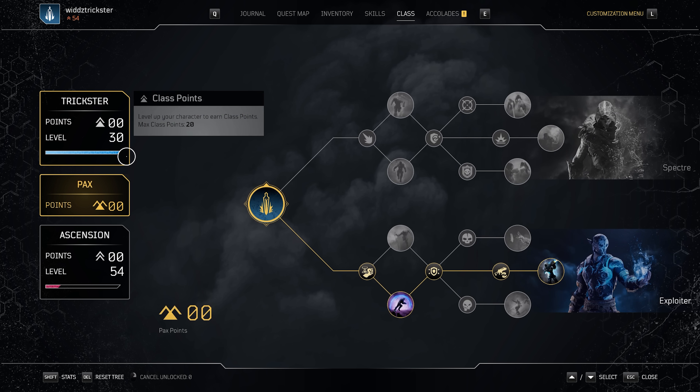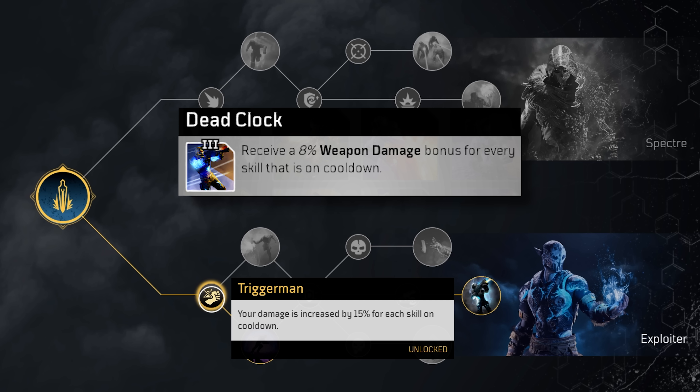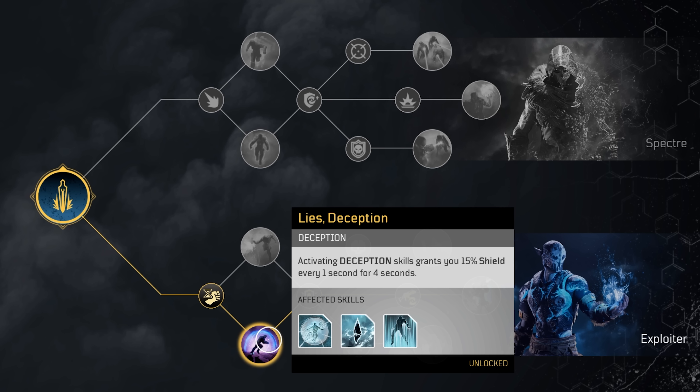Let's take a look at the Packs tree because here's when it gets really, really interesting. We are going in the bottom. First we have Trigger Man — your damage is increased by 15% for each skill on cooldown, so we're going to reach up to 30% because we want Twisted Rounds on all the time. This also synergizes with other talents like Dead Clock. Then we have Lai's Deception, which is actually pretty crazy — activating a deception skill grants you 15% shield every one second for four seconds, giving us 60% shield.